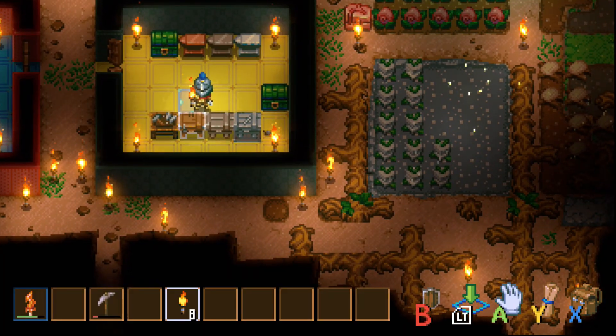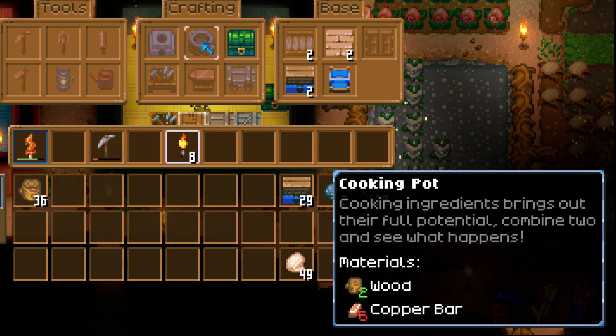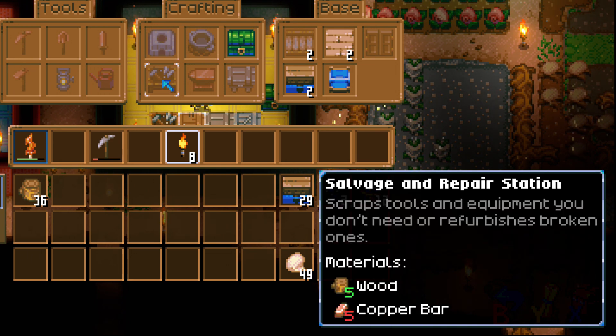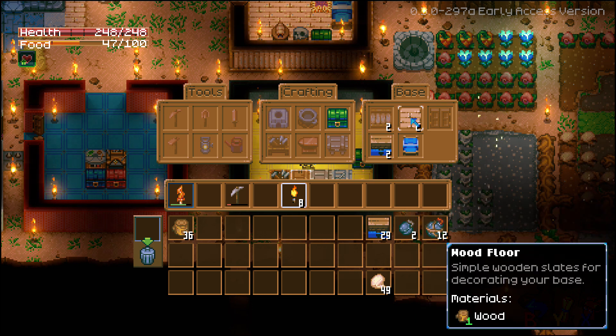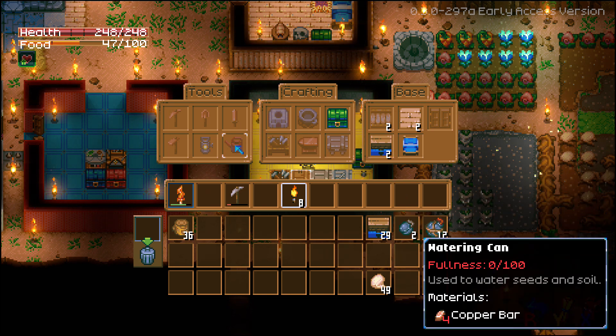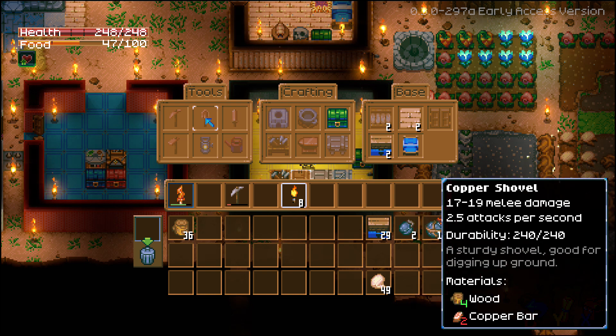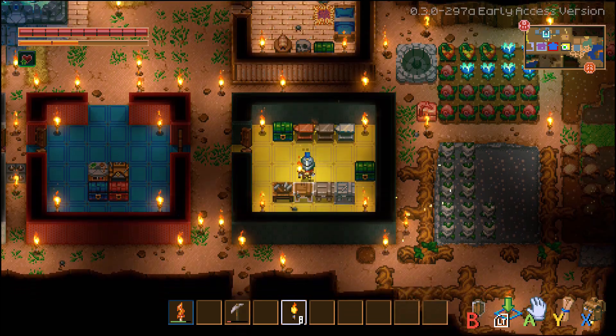The most basic workbench lets you craft things like a chest, a cooking pot, a furnace, and a brand new salvage and repair station — just added for the early access version, not in the demo — which lets you repair your tools and weapons. Then you've got a copper anvil, a tin workbench, some building pieces like wood wall, wood floor, wood door, beds, a wooden bridge, and copper tools: copper sword, shovel, pickaxe, hoe, lantern, and watering can.